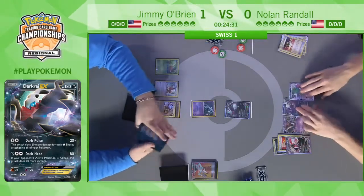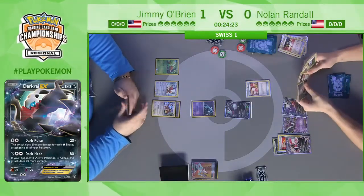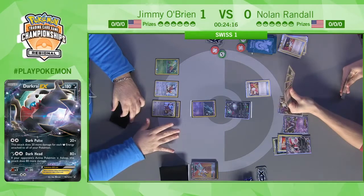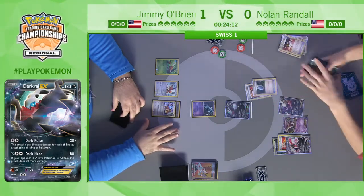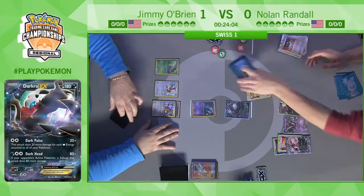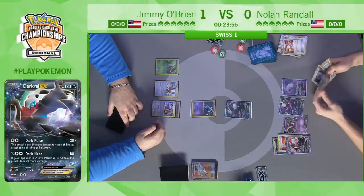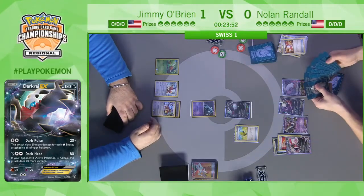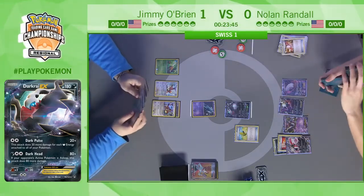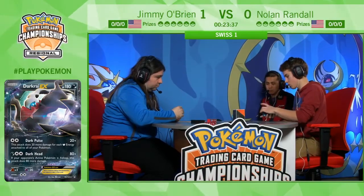A free setup turn for an evolution deck opponent, in a matchup where you have no room for error. Looking at Nolan's deck list, I don't see many ways to switch out his active Pokémon — he already used his attachment for the turn on the Yveltal EX with Fighting Fury Belt, so he can't attach to the active and get Dark Cloak from Darkrai EX for free retreat. He discarded his Escape Rope, so he has no way to switch out the active. I don't think he can pull off an attack. It looks like that bold strategy is not going to pay off for Nolan.